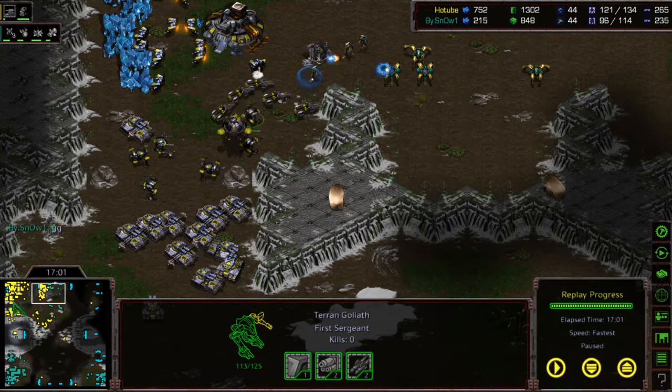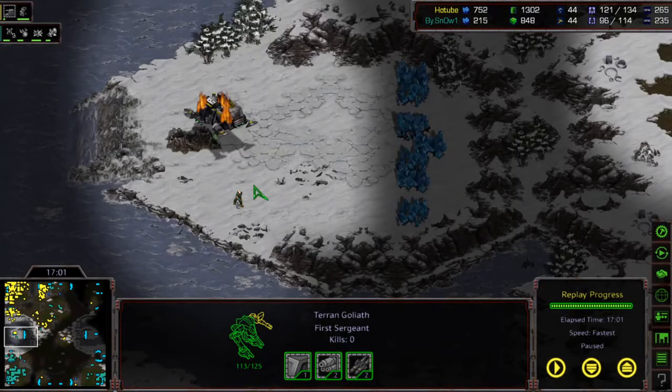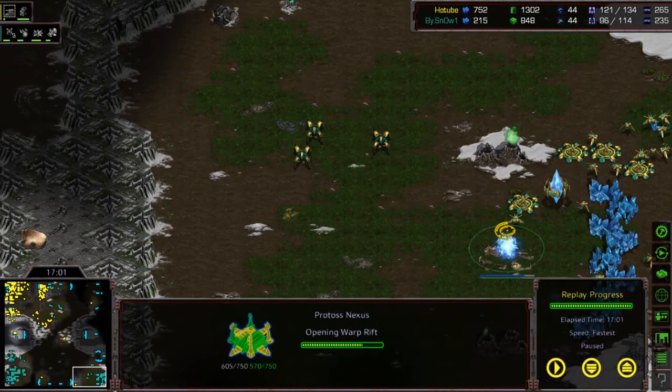Very well played by Light — even though he got duped by that early scout, he was able to out-multitask Snow. Using the inside path to attack really opened up the game, put Snow on the back foot. The third Nexus that Snow thought would help him ended up becoming a weakness in his position. That was game one — we're going to go to game two now. Thanks for watching, please like and subscribe.